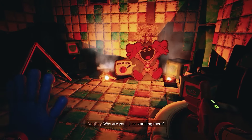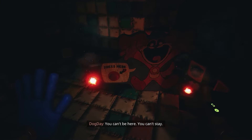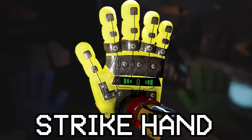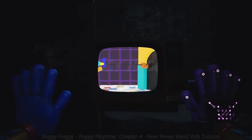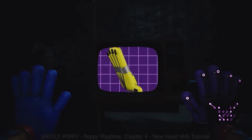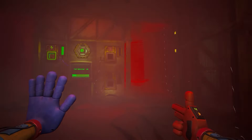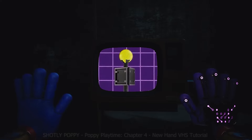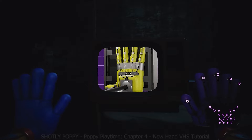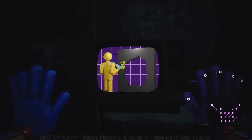Now I want to introduce you to the strongest hand of all — the strike hand. It may be similar in strength to the power hand, but if the power hand is used mainly to open and close iron doors, then the strike hand is what we have been missing for a long time. In order to use this hand, we need to use the charging station where we get our wall-piercing charges. I believe the maximum number of charges will be five, and after charging our strike hand, we can easily break through any wall and move on.